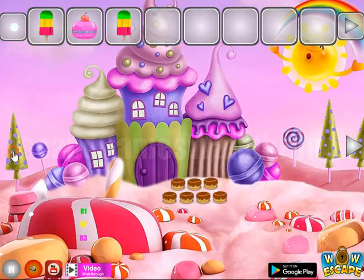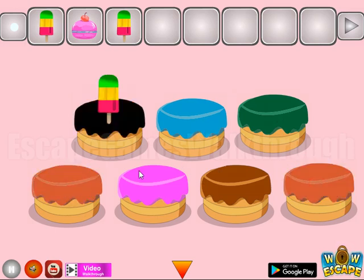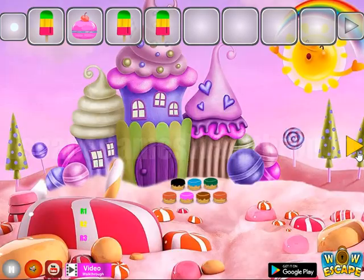Here's water to take — we can pour it here and get a hint of colors. These colors are for these cakes: brown, orange, blue, green, orange, blue, green, pink, blue, green, and two orange cakes here. So we've got an ice cream.